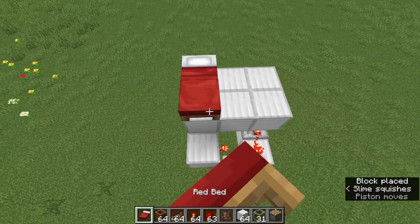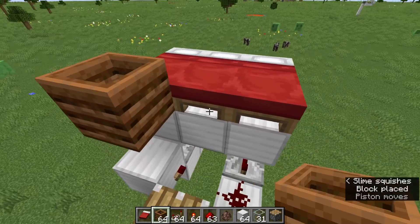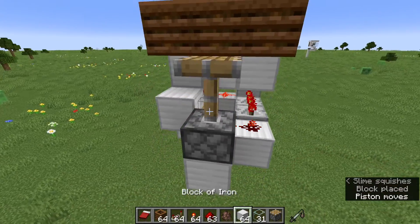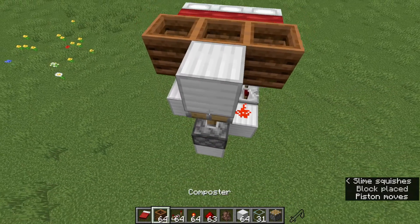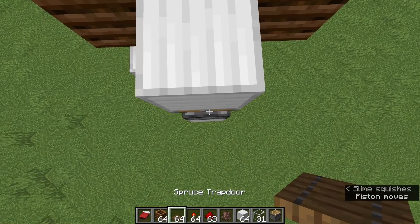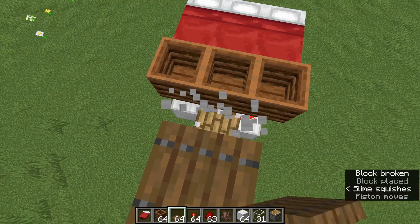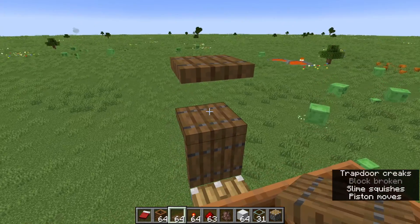Then put beds facing that way and composters like this. Then you want to put a temporary block here and add 3 trapdoors just like this. You want to remove the block and put the trapdoors closed.